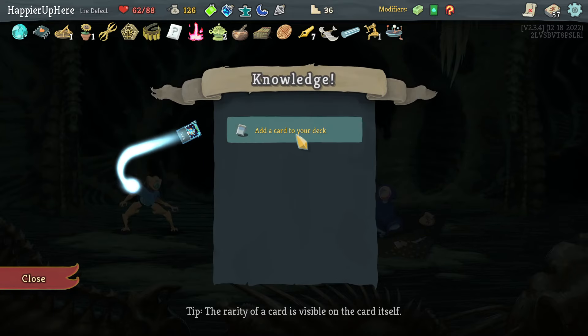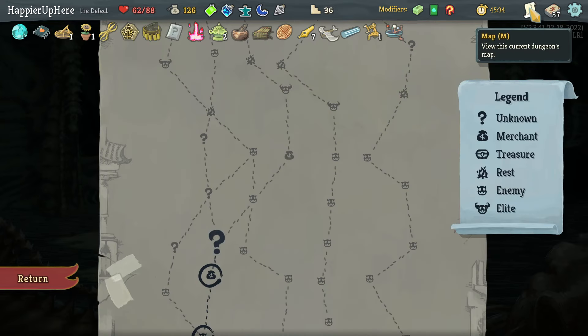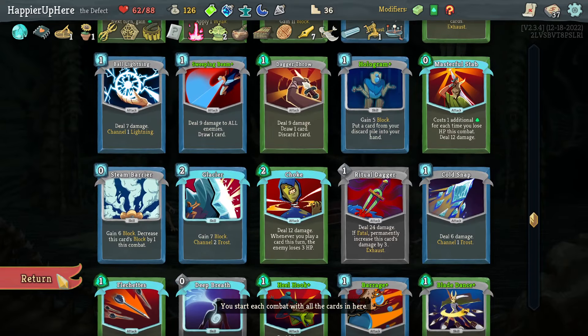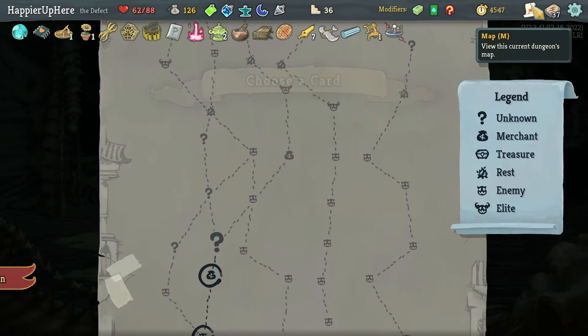Doom and Gloom or Deflect — I already have copies of the other two. I've now passed the 45-minute mark. Doom and Gloom would give me the dark orb; I'm just a little worried the Ritual Dagger isn't getting as powerful as quickly as I'd like with only double damage. It would make my life easy to get overkill out of the way — it's also nice AoE damage which I don't have much of.